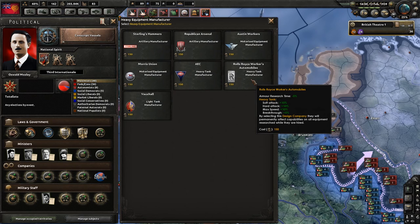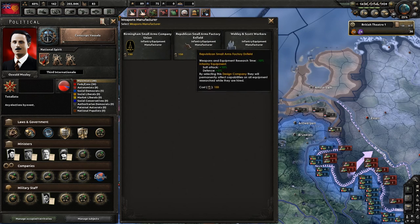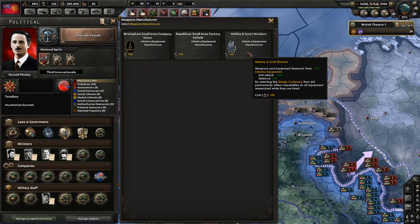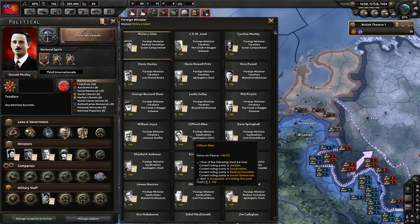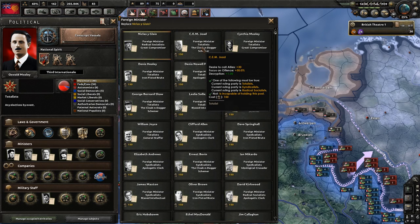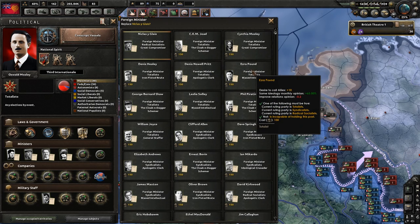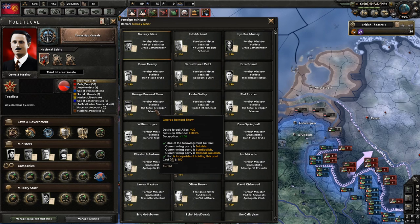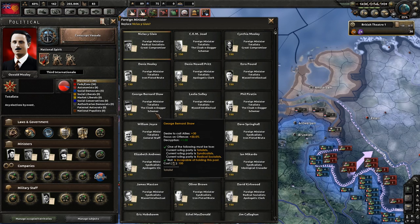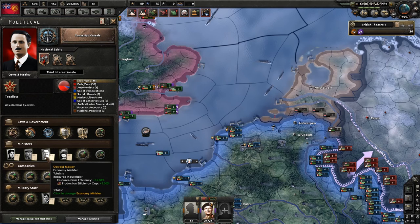I think we almost certainly want the Rolls-Royce, although we already have the Vickers so it won't be added immediately. These are infantry equipment options — soft attack and defence for all infantry, they're all the same. I don't know why there are so many options for the same thing. I could change some advisors: same ideology, monthly opinion, focus on peace, focus on offence. George Bernard Shaw — cloak and dagger schemer, he is a totalist. Much of this is AI changes, so I'm not too bothered about that.